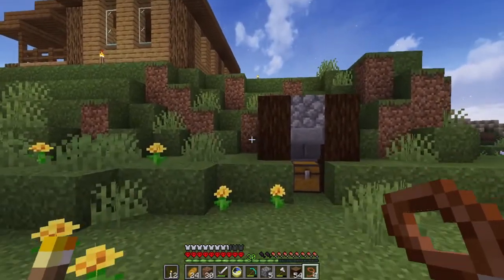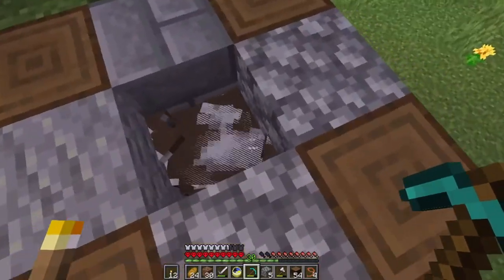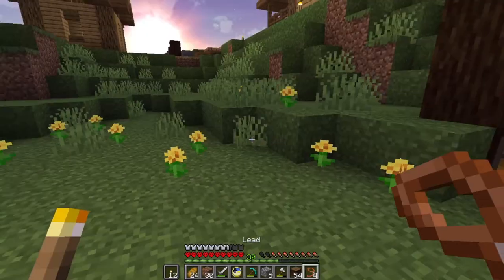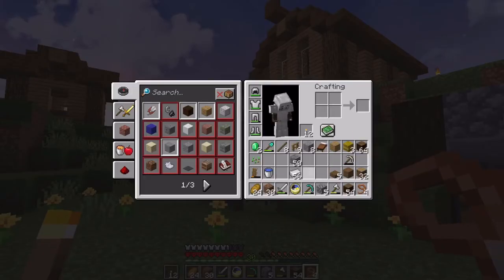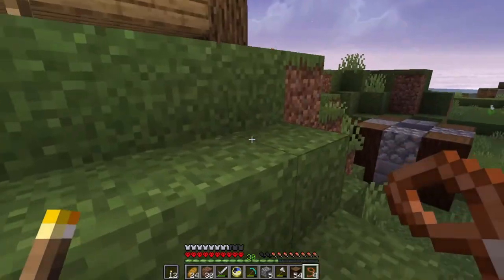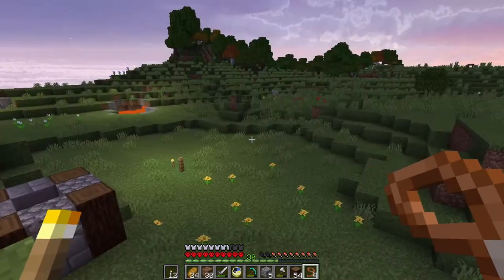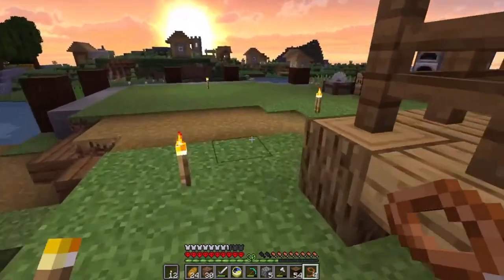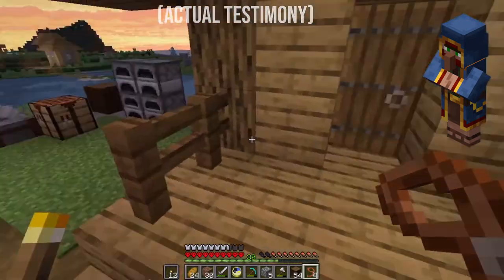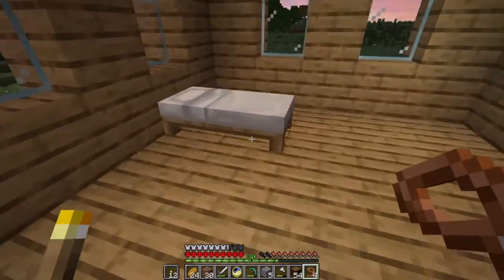We managed to get a total of six cows in here — that's all the ones that were nearby. And as you can see from my number of leads, we found another wandering trader who willingly gave us his leads. Nothing happened to him, I promise — he just left. He was just like, yeah dude, you need the leads, I'll just give them to you. So we got four leads now, which is great for getting some more animals around.